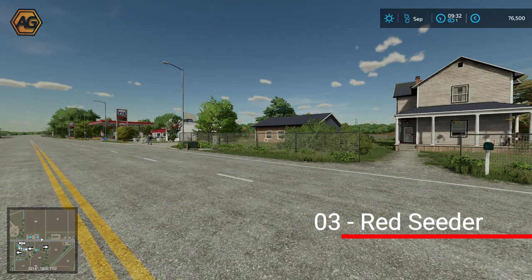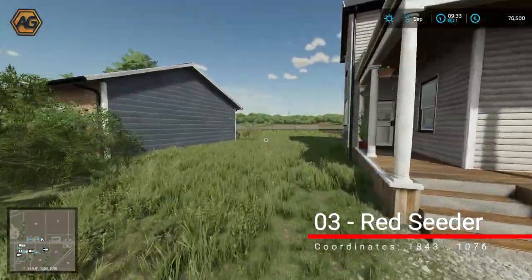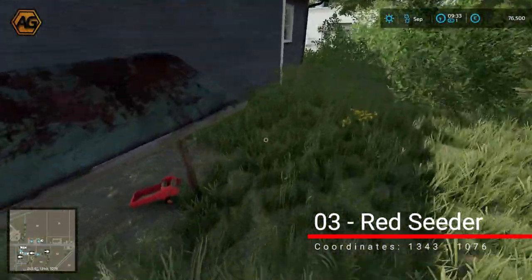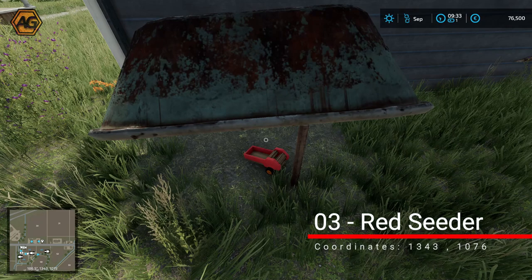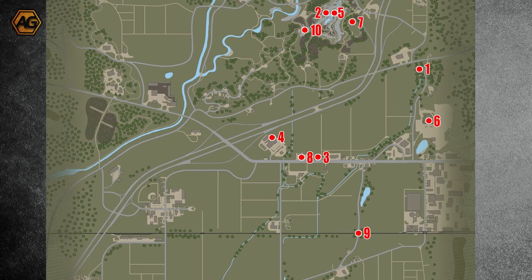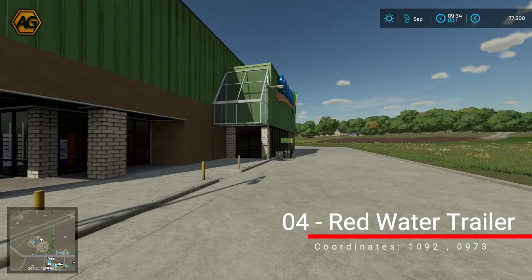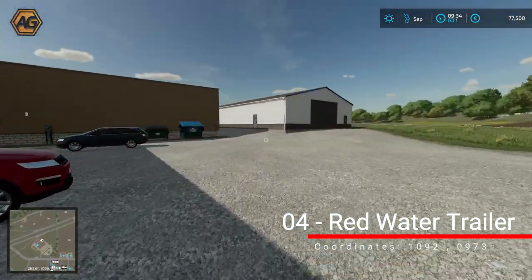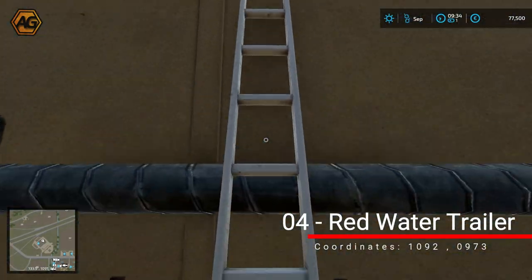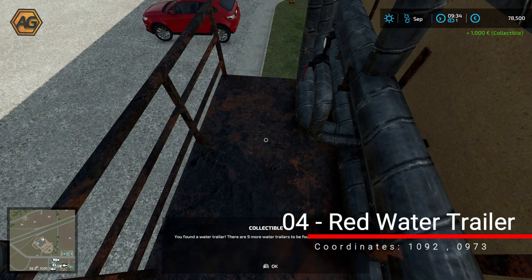Out here on the main road next to the gas station, we'll just run in here through these two houses. On the left here on the single story house there's an upturned bath — come around the back and you'll find it just there. Number four, the red water trailer: down here at the grocery, we come around the back. There's a platform here — you can see it sitting up there on the platform. Climb up the ladder, hop onto the platform, and there's that one.